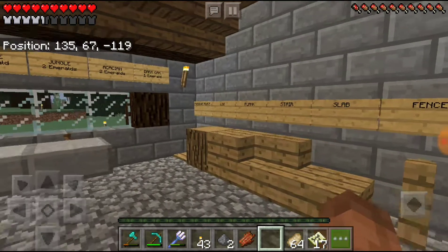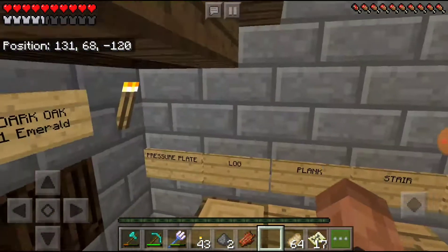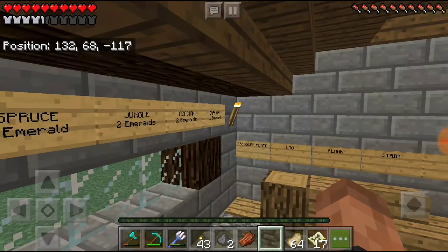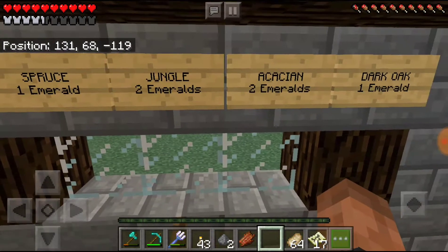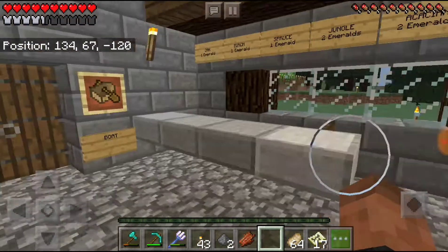Door, trapdoor, gate, stair, slab, fence, sign, button, log, and pressure plate. This is where the prices are. Instead of actually putting a price for each of these, I just decided to put a price for the type of wood. So oak, birch, spruce, jungle, acacia, and dark oak. Jungle and acacia are both two emeralds, because those are harder to get. Oh, and we also have a boat here.